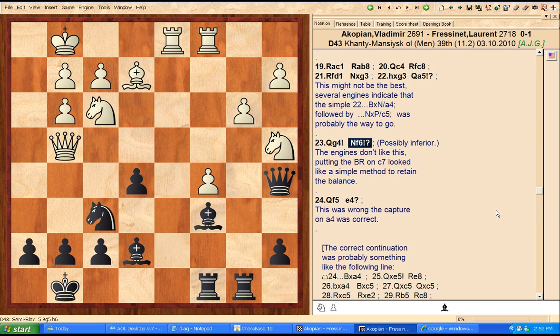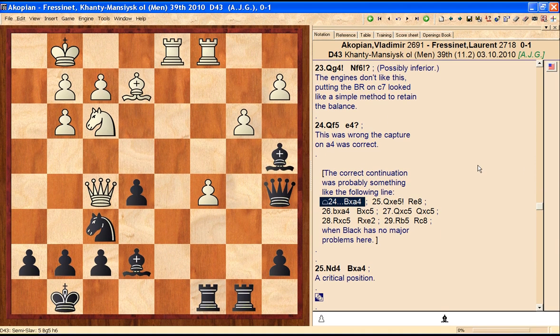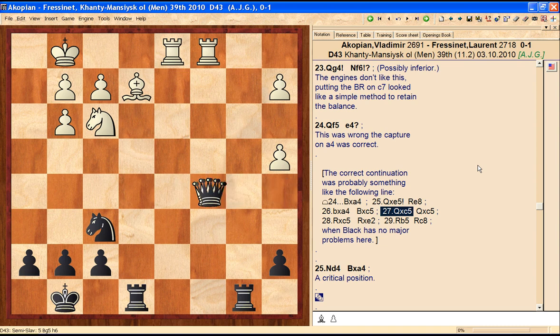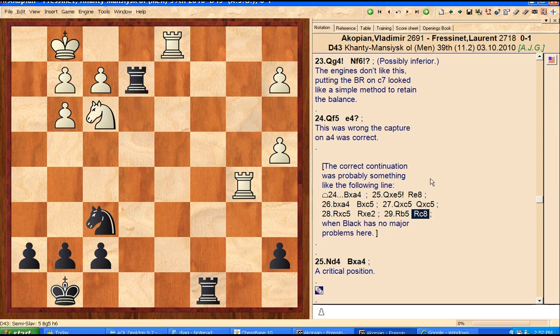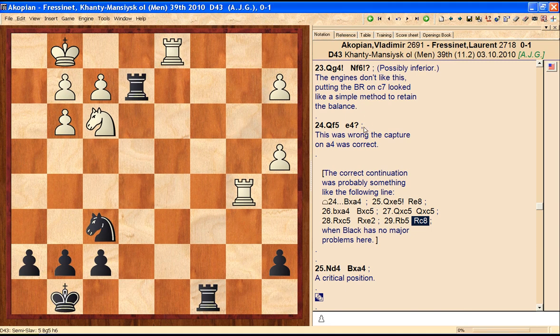For some reason, black plays knight f6 — just getting his pieces off their best squares. Queen f5, and now e4 — that was completely wrong. According to all the engines, the correct move for black is bishop takes a4. White plays queen takes e5, kind of a nice little in-between move there: rook e8, b takes a4, bishop takes c5, queen takes c5, queen takes c5, rook takes e2, rook b5, rook c8. Black has no major problems here — the computers value white as slightly better, but with those doubled rook pawns, I think that's an overestimation. Black really has no real problems.